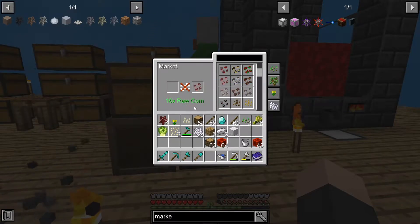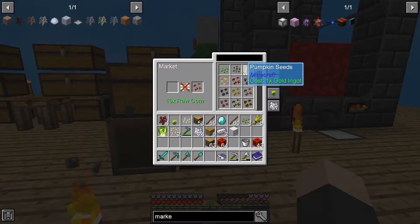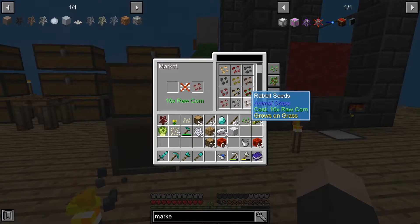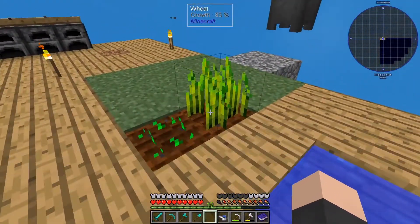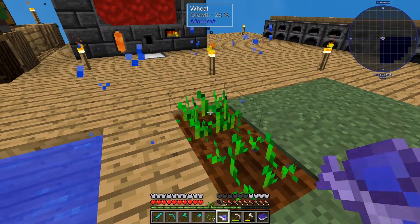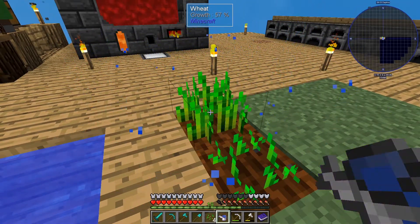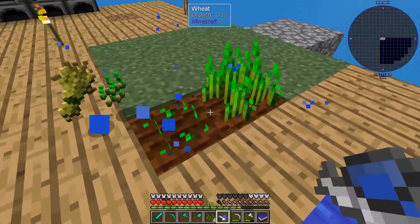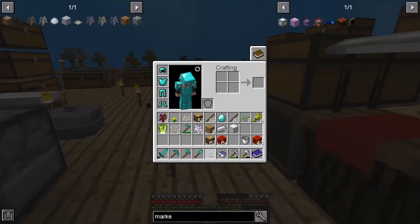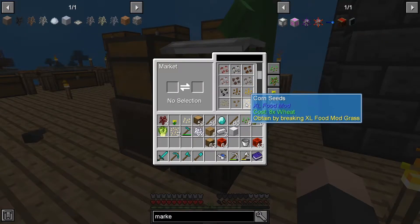Pig seeds! So I need raw corn. How do I get corn seeds? Do I have corn? I can buy pumpkin. Where are corn seeds? Ate wheat. Neat. Then I can get corn seeds, then get pig seeds, and I can start growing pigs. Because that's how you get pigs. Who would have thought? Some things in this mod pack are just a little strange. But that's alright.